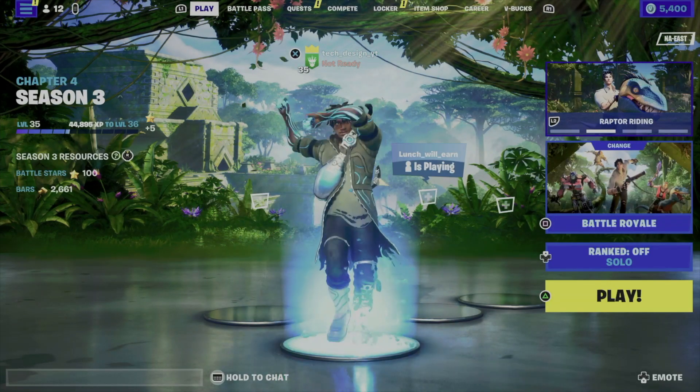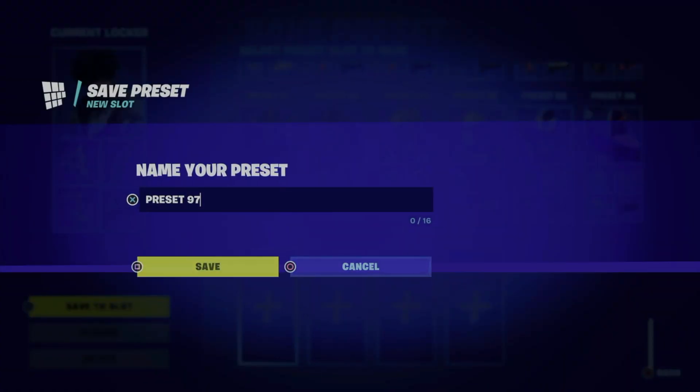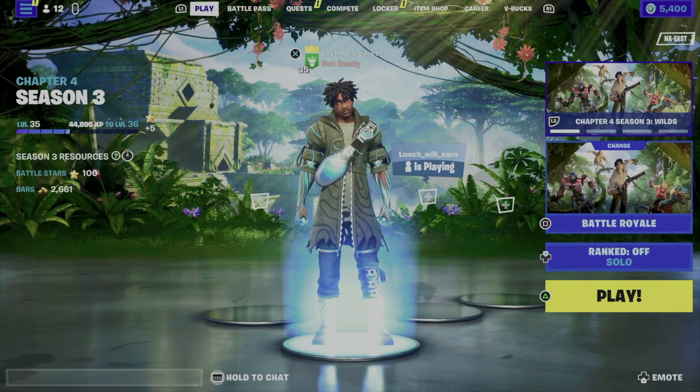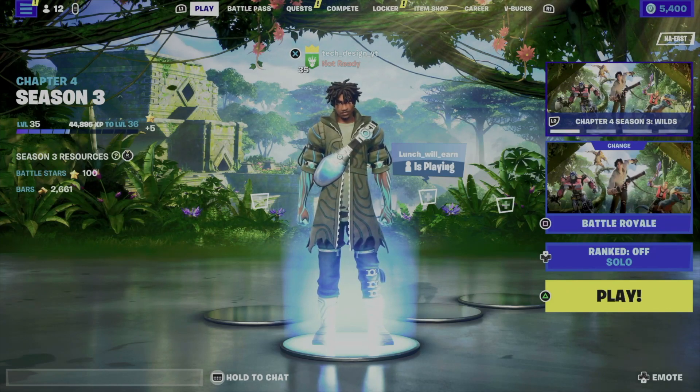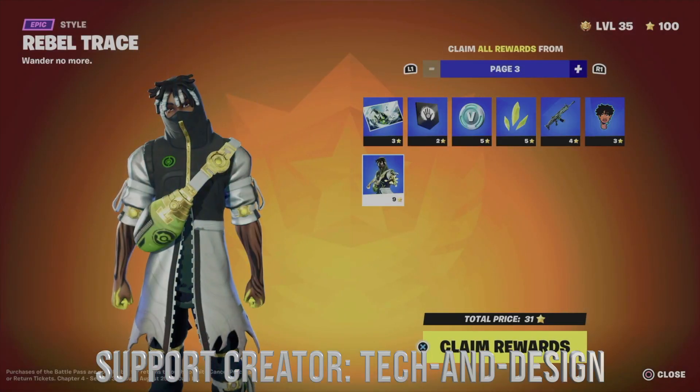I have the emote as well, plus everything else. I'm going to save that as new, and it's going to be the exact same strategy during this video for everything else I claim. So let's just go back to battle pass and go into pages.